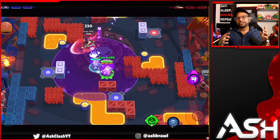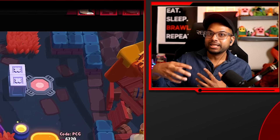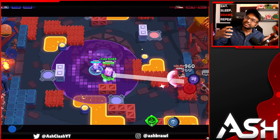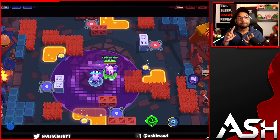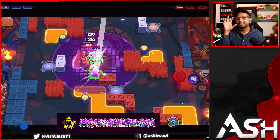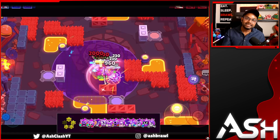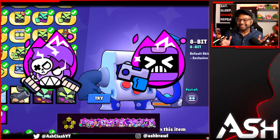Now we're moving on to the four-star hypercharges — the much stronger hypercharges. I really recommend spending your coins on these, as well as the five-star hypercharges coming up soon. Starting off with Buzz, Cordelius, Fang, Jesse, Max, Nita, Terra, Edgar, Colette, and the two new hypercharges for Penny and 8-Bit.